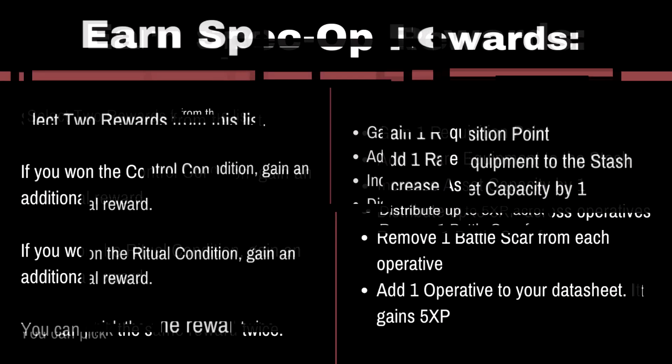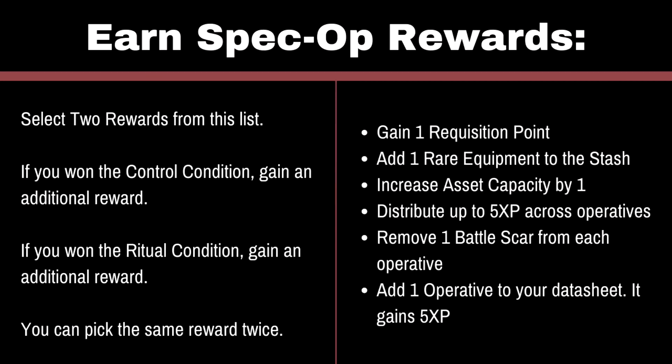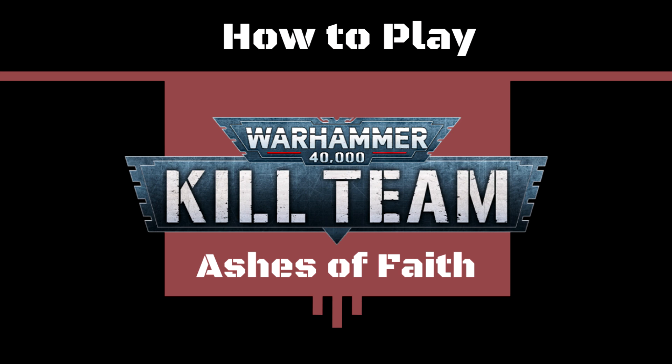Keep in mind, you can use your bonuses gained throughout the game in this final mission. Depending on which team wins, there are four possible outcomes from the campaign, and you can read those in the back of the rulebook. If you are playing a Spec Ops narrative game, this is the conclusion of the Spec Ops — you can pick two rewards from the following list. If you won the Control Victory, pick an extra one; if you won the Ritual Mission, pick another one as well. You can select the same reward multiple times. I'll have them listed on screen, but I'll put all these slides into a PDF that you can download in the description. Games Workshop also has a one-page cheat sheet in the back of the rulebook, so I'll make my version of that and attach it as a one-page reference you can download and print out. If you have any questions, I'll try to answer them in the comments. Thank you for watching.